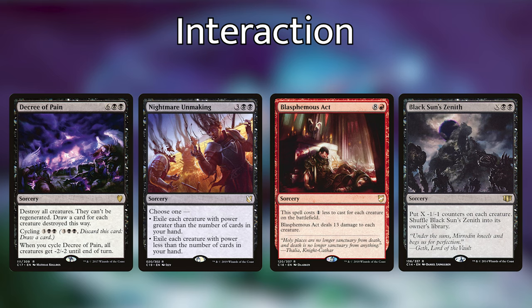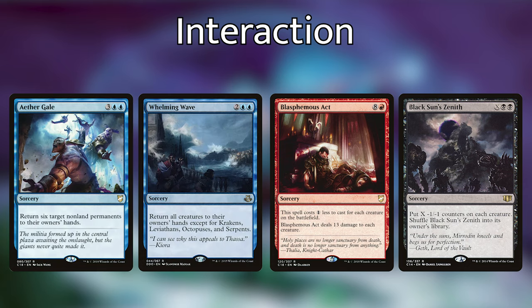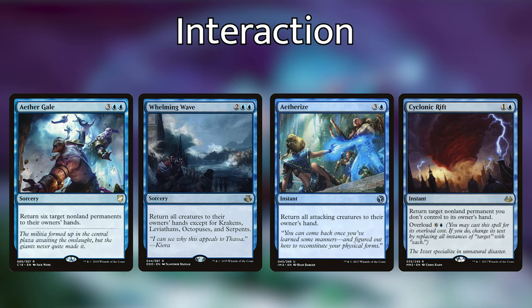We're then playing some mass bounce spells with Aethergale, Whelming Wave, Aetherize, and Cyclonic Rift. Aethergale is going to bounce six nonland permanents of our choice back to their owner's hand. Whelming Wave returns all creatures to their owner's hand except for Krakens, Leviathans, Octopuses, and Serpents — at most tables this is basically going to bounce everything on the board. Aetherize returns all attacking creatures to their owner's hand. And Cyclonic Rift — everybody knows what that does: target one nonland permanent you don't control and return it to its owner's hand, or overload it for seven mana returning everything you don't control to their owner's hands.